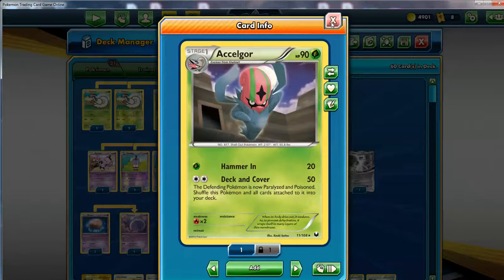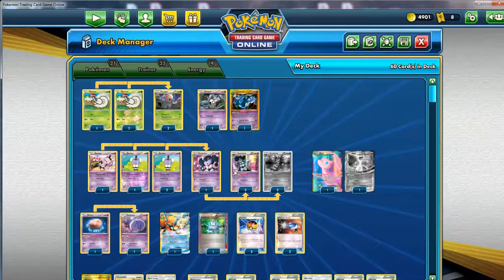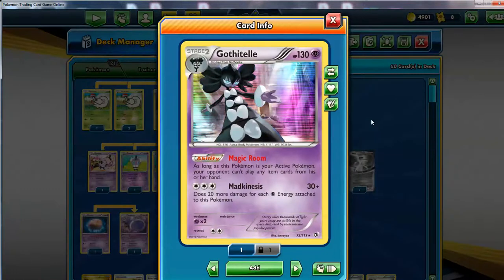What you want to do after you make this attack is promote this Gothitelle right here. With Magic Room, this ability is basically the same as Trevenant's - as long as this Pokemon is active, your opponent can't play any item cards from his or her hand. This Pokemon does seem significantly weaker than Trevenant, being a Stage 2 with a worse attack and not as great HP. But you've got to remember, this is the Black and White era - Trevenant wasn't released yet, and this card was very cool and very strong.